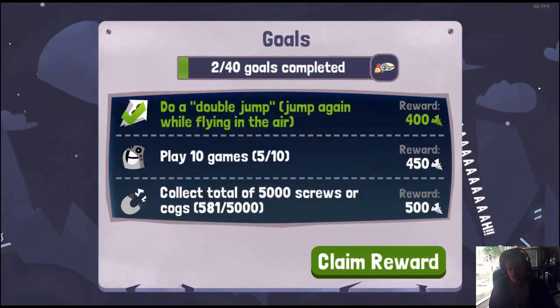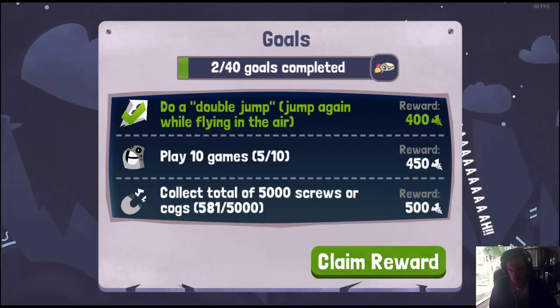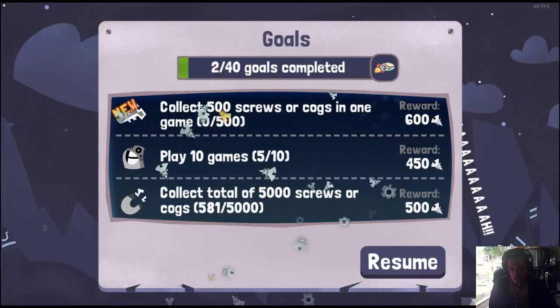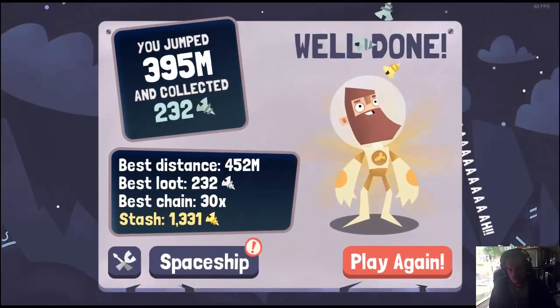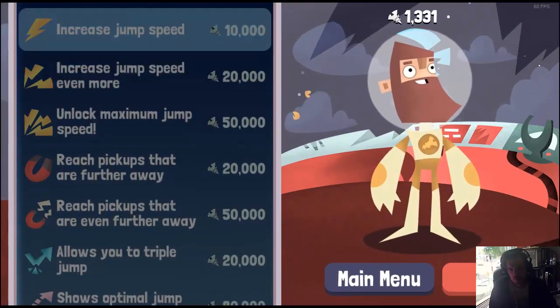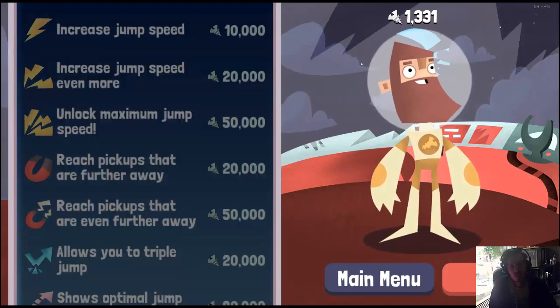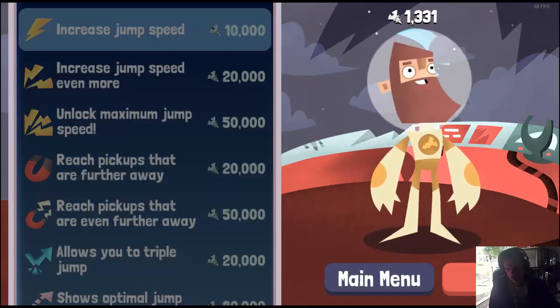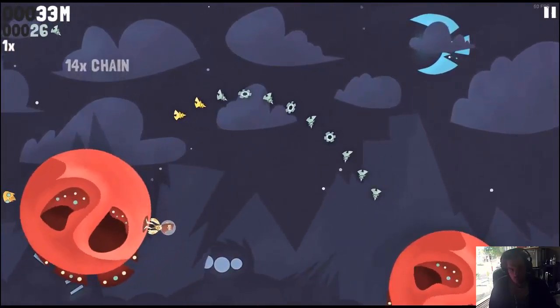You have to get the right angle — if any of you ever did math classes where you do the little hyperbola thing — boom, 400 screws, claim reward, and collect 500 screws or cogs in one game. We can do that right now, we have a thousand, and our spaceship requires a lot more.